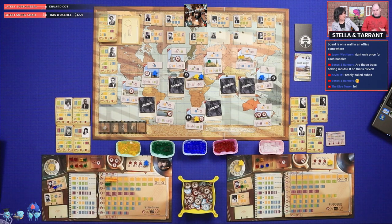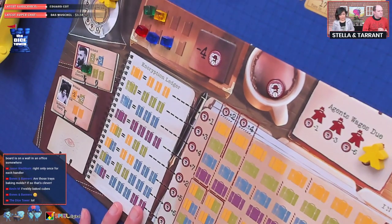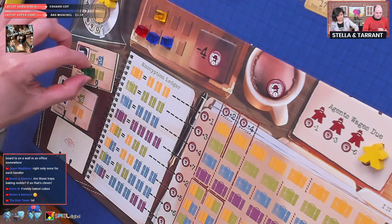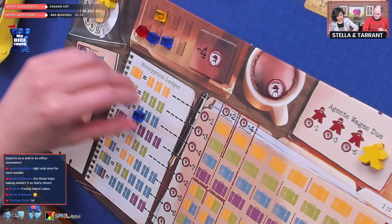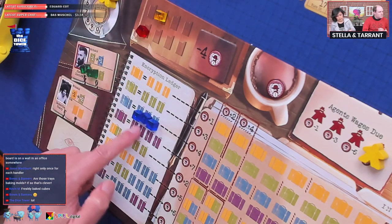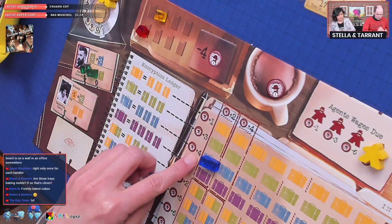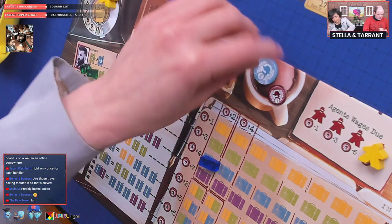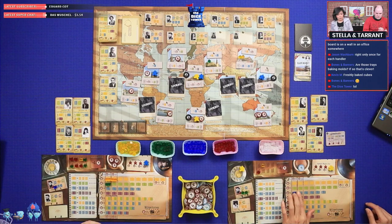Taran returns his completed handler to the pool to end his on-turn. Now both players get a final off-turn before the round ends. Stella's final off-turn: she converts intel using her handler, getting three blue. She then converts three blue into a blue briefcase worth four influence — which she desperately needs to pay her agent.